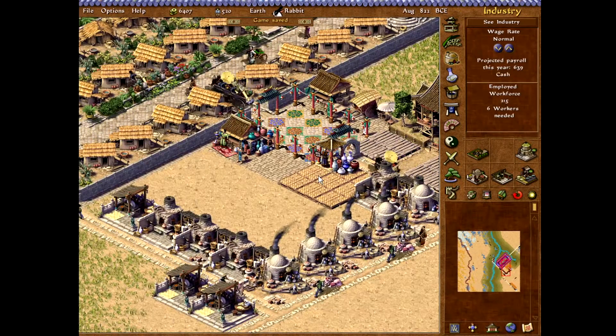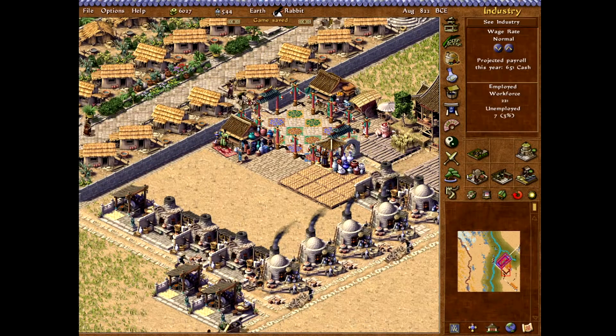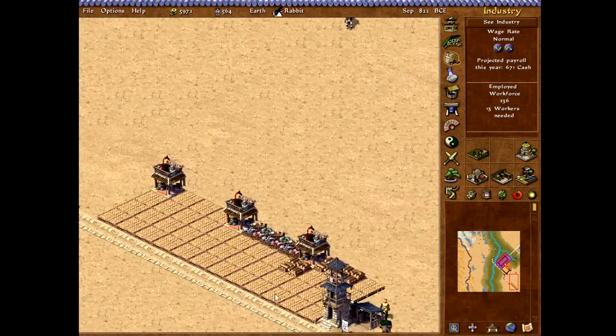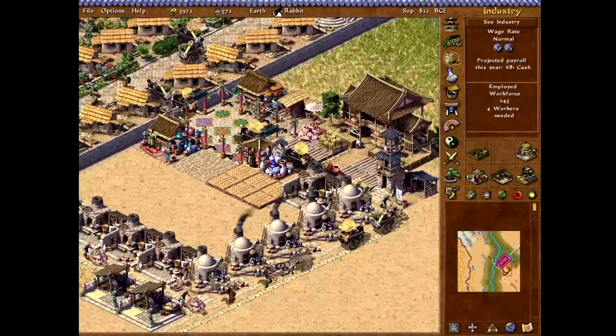I just realized the animations are really broken — they're not going. I wonder why. That's so strange. Where's my wheat? I've been buying wheat. Where is it? There it is. Thank God.